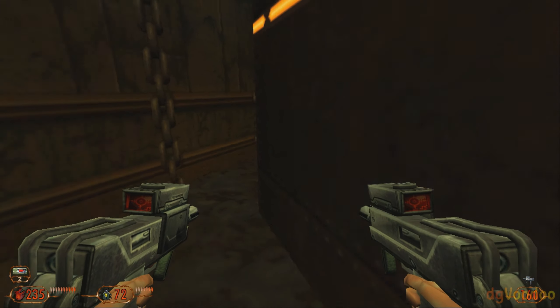Sadly we never got another legit Blood sequel, and that pisses me off. If you want to pick this game up, it's on Steam and GOG for normally $5.99 but goes on sale quite often. It does include the Nightmare Levels add-on, which I'll talk about at a later time.